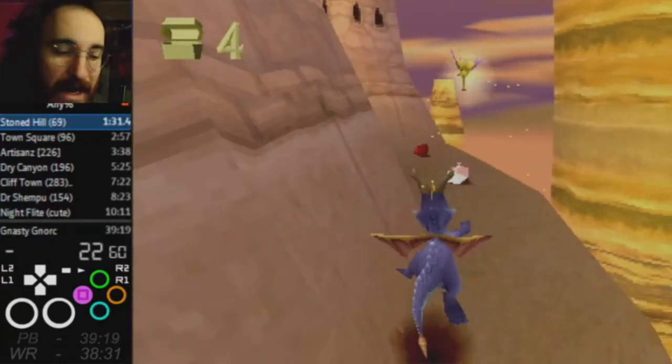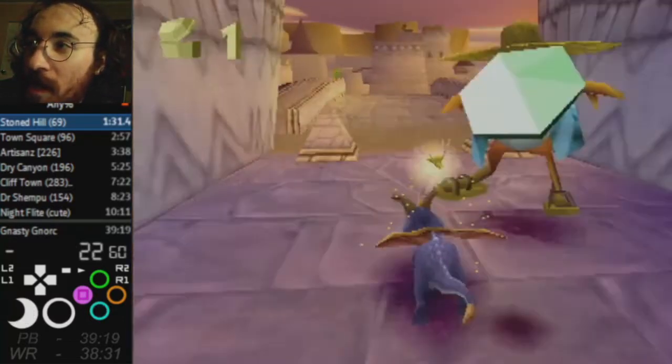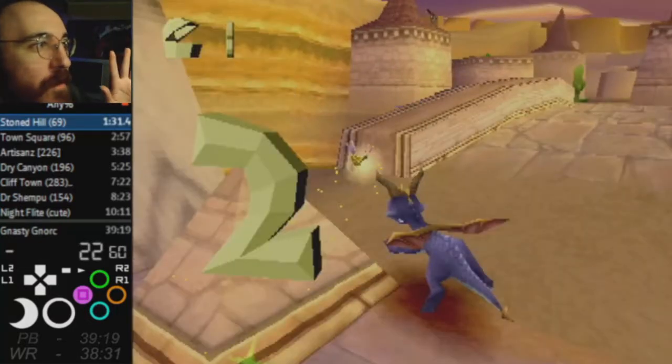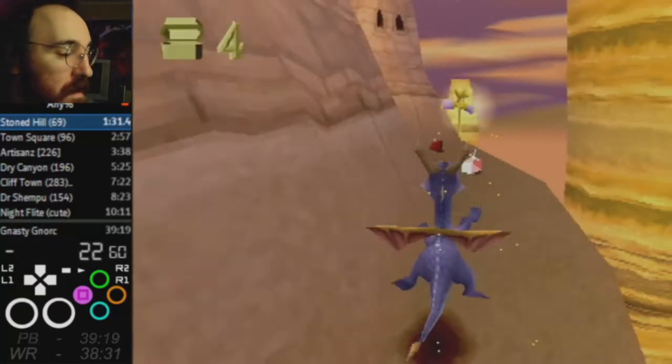Very clean. And this little charging jump right here — this is the charging jump that I'm talking about here. I think there's a lot of contention about the proper way to get around this corner. I'm thinking charging jump against this to avoid the bonk. Let's keep looking.